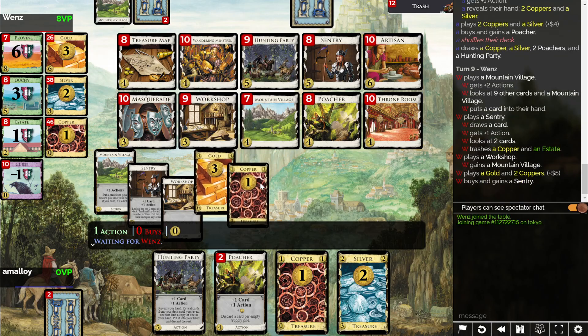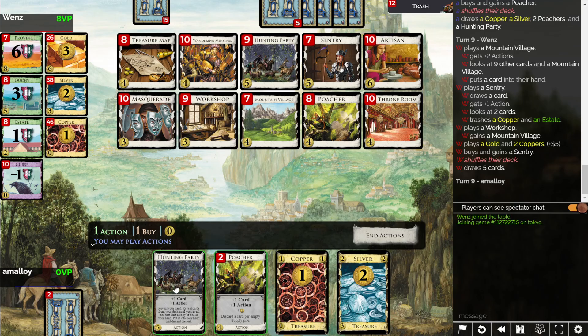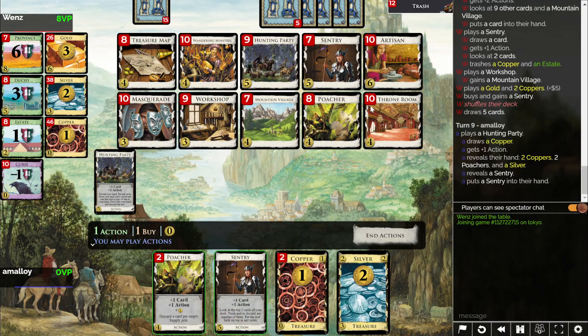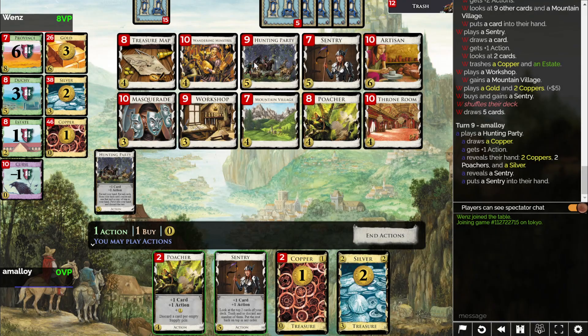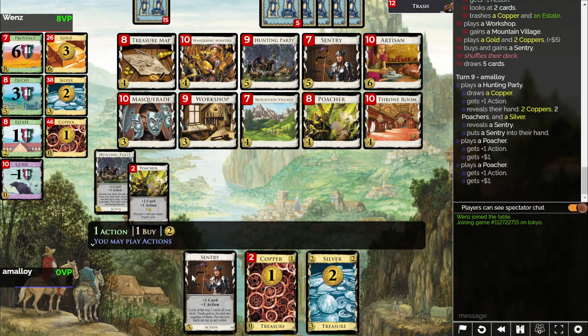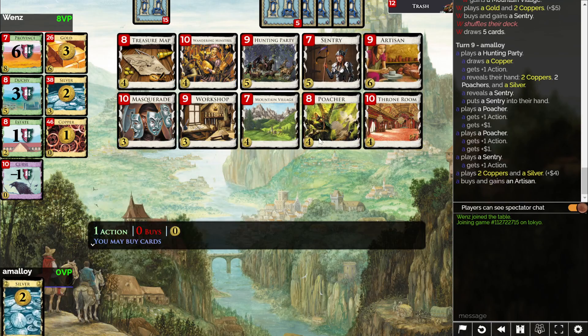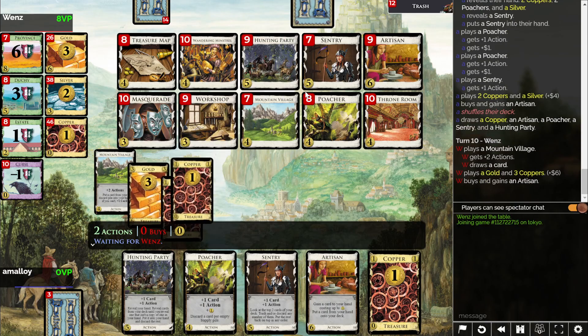My plan is questionable and has been unlucky. Maybe I should grab an Artisan — it would be nice to have a terminal, wouldn't it? No, because I need gold to be able to buy provinces. And what is Artisan going to gain me? It would be nice to gain Hunting Parties — that would really address some issues. And then next turn I can buy a gold, and everything after that will be gravy? Because the Artisan is going to set up sustainability on Hunting Parties.